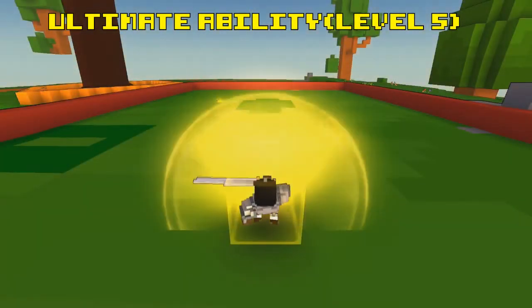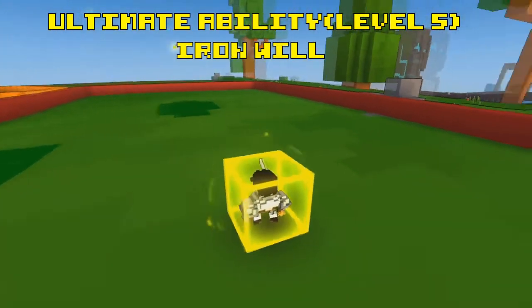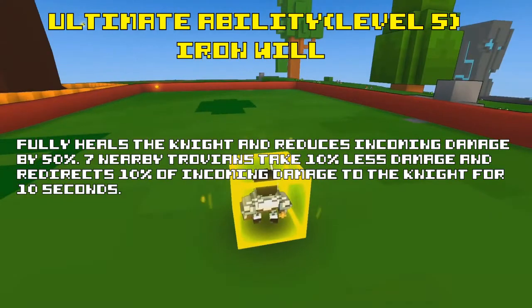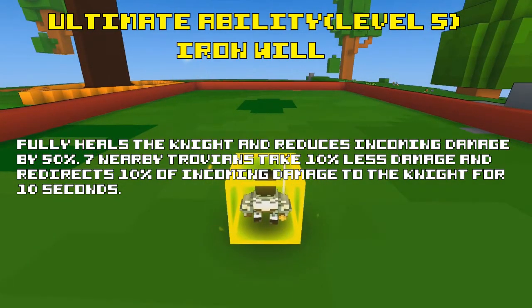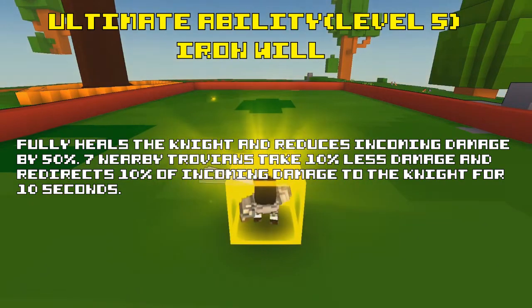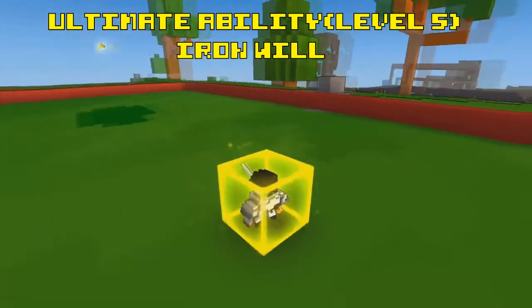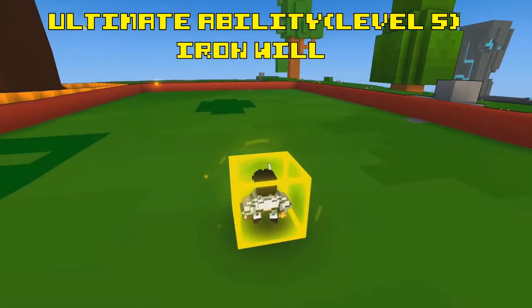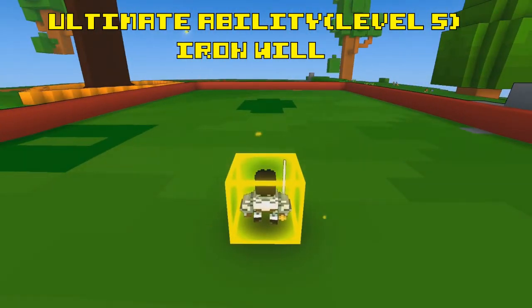The ultimate ability, which you get at level 5, is named Iron Will. The description reads: fully heals the Knight and reduces incoming damage by 50%. 7 nearby Trovians take 10% less damage and redirect 10% of incoming damage to the Knight for 10 seconds. This is the only ultimate ability in the game that doesn't do or affect your damage output in any way, so don't expect any damage boosts or changes to any abilities.